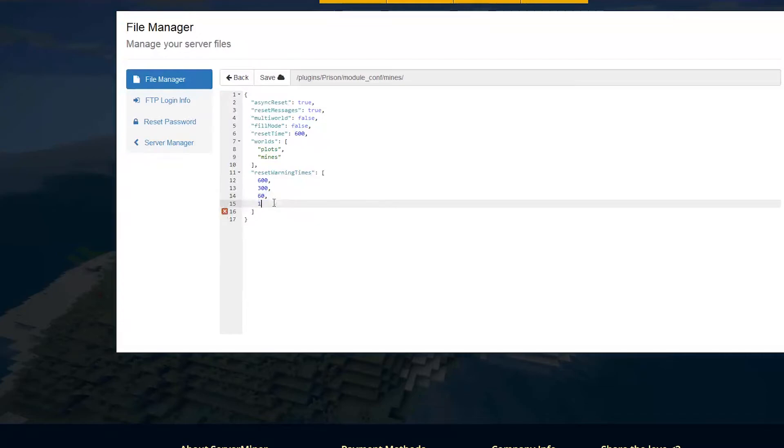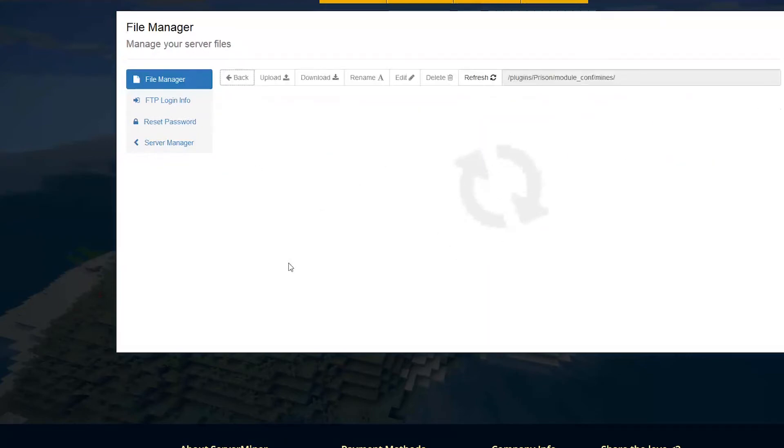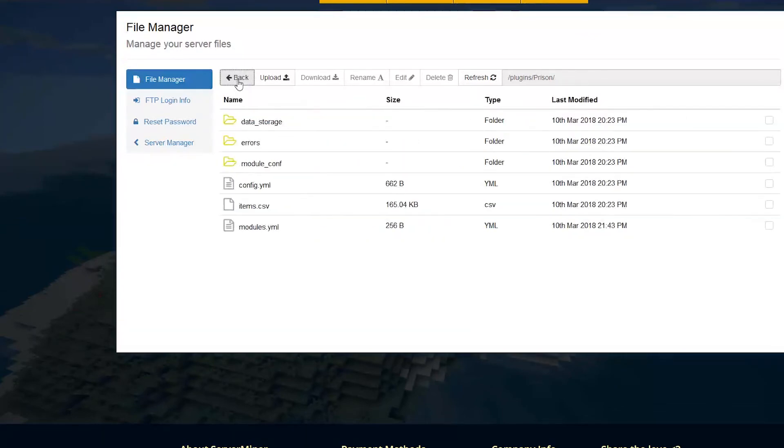You can set the warning intervals — maybe 10, 5, 4, 3, 2, 1 — whatever you want, then click save when done. Those are all the important files. There are also error log folders — if you have issues with the plugin have a look in there and send it to the developer and hopefully he can help you out.